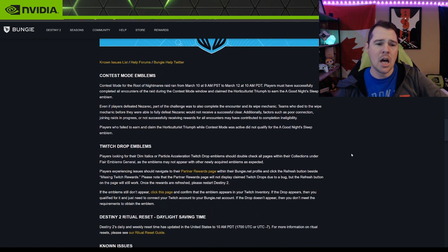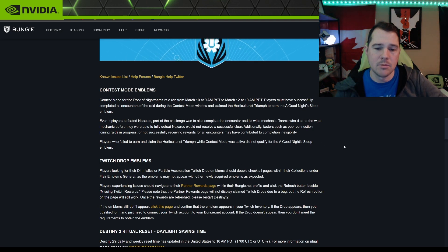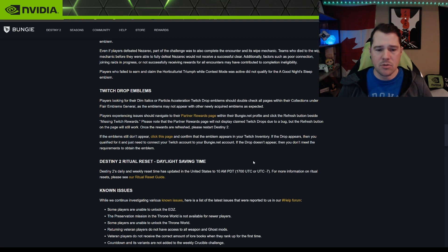Player Support report: if you finished the Root of Nightmares raid during Contest Mode from March 10 to 12, you should have received a cool emblem. Also, if you watched a qualifying Twitch stream for the first 45 minutes to two hours, you'll get a Twitch drop emblem — go to your Twitch inventory, claim it, and it should show up in-game.